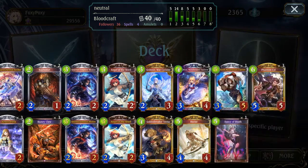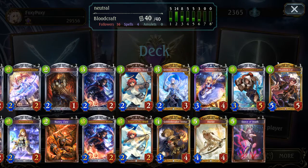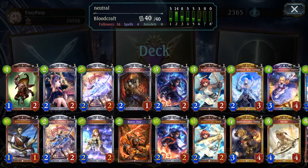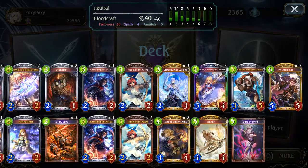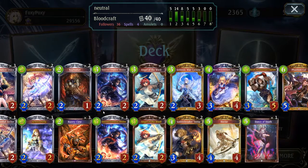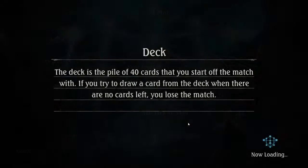We are going to play some Neutral Bloodcraft. Let's try it out. This is the Phantom Cat build. Pretty cut and paste. Nothing strange here — Phantom Cat and Baphomets, just to kind of speed things along. Razor Claws finishes things off. Good ol' Hector. You guys have seen this before. You know the deal. Let's get in there and try it out.